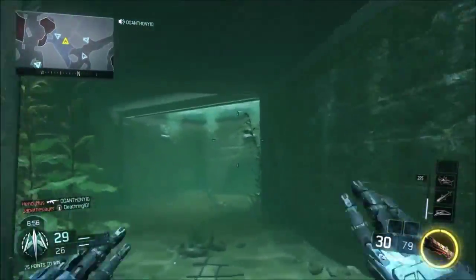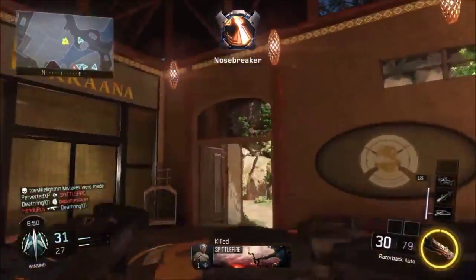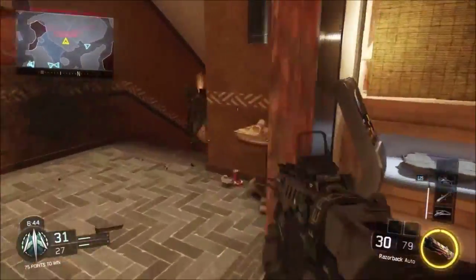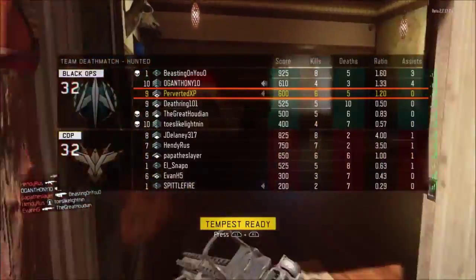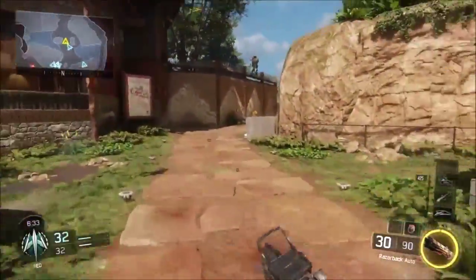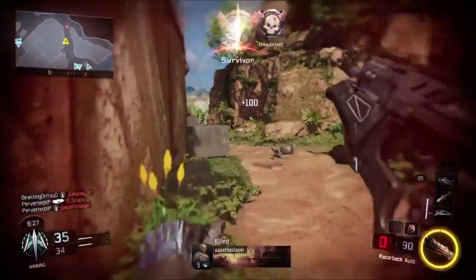As for killstreaks, the only ones I had unlocked at the time were the UAV, Hellstorm, and the Talon. Run whatever streaks you want, but for sure run the UAV — since it's still a beta, people are going to want to learn the maps and know where enemies are. Hellstorm can always get you a few kills, and I've heard the Talon is pretty good too.